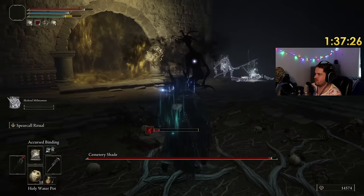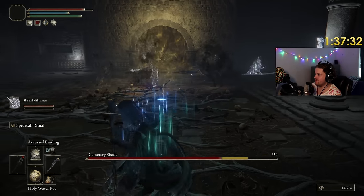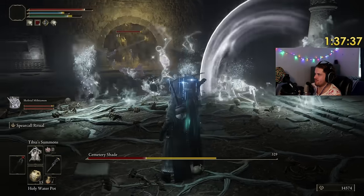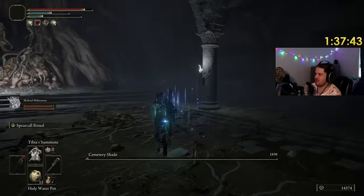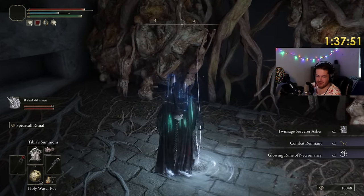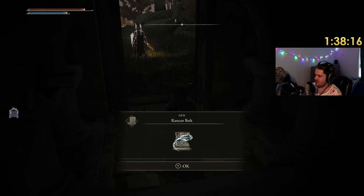Does this one-shot you? Hold still! No it doesn't. Alright, rattling time. Rattled. There it is — Glowing Rune of Necromancy. Ancient Death Rancor, Sacrifice? Curse of Putrefaction? And then Rancor Bolt.